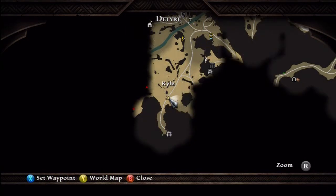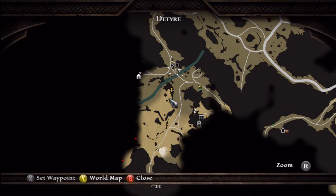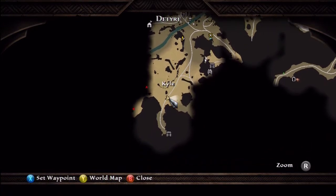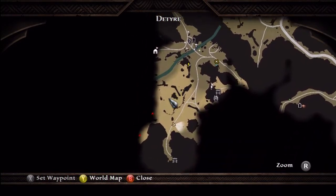Lore Stone number 2 is located right here. Here is our last Lore Stone. You can either walk two ways: walk through the main road right here, or you can go this way through the big skeleton bones right here.